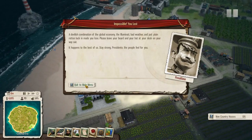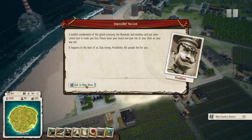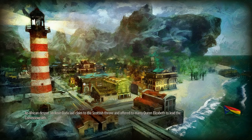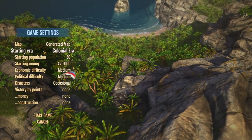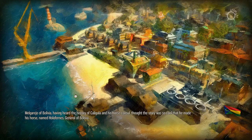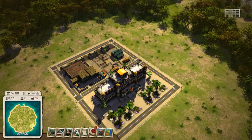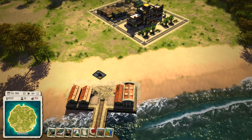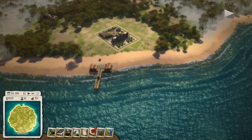The combination of the global economy, the Illuminati, bad weather, and just plain rotten luck made you lose, sir. Please leave your beard and your hat on your desk on your way out. I'll blame the Illuminati. Well, there we go. I'll actually start a new game — choose my same dynasty, we'll do it in the World War era, same settings. When you start a new game it starts you out with the same basic buildings. Now you have access to all the buildings in the Cold War era.